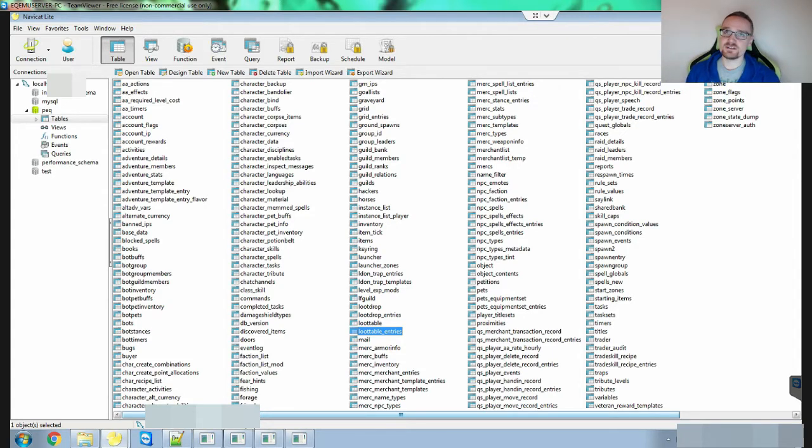The first one you're looking at right now is NaviCat Lite. I use the light version because it's free and doesn't cost a whole bunch of money. I can't remember exactly where I got it — I had to go surfing for it — so I'll see if I can find it and put the link in the description box. If not, you might need to go digging for it.